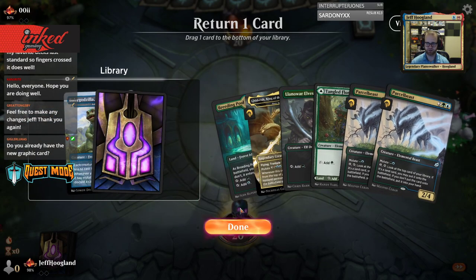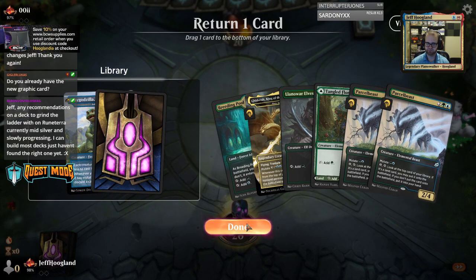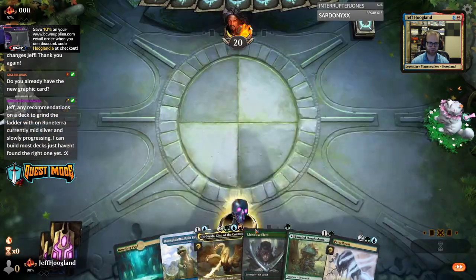It's an awkward hand to start. Pretty sure we're mulliganing with the Oracle in the opener and only two lands with a bunch of Cobras. Yeah, this is fine — not exciting, but fine. I'm going to bottom. Do I think I might bottom Baby Godzilla? Yeah, I'll bottom the second one.